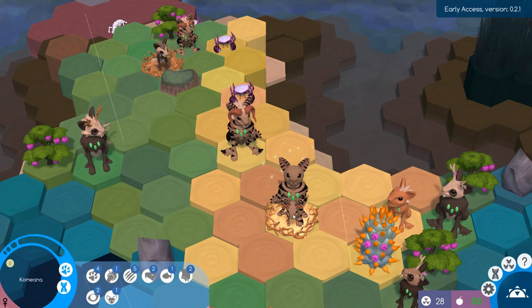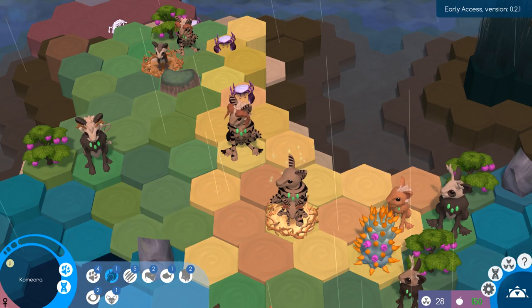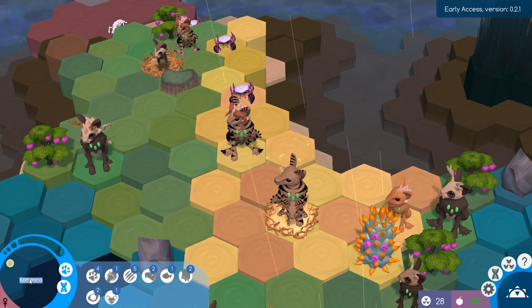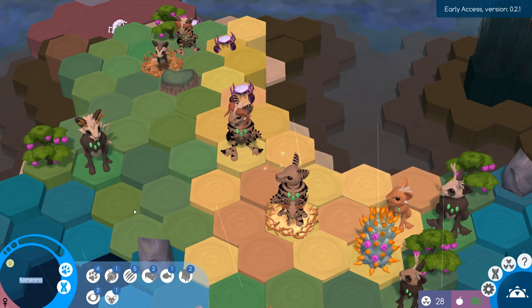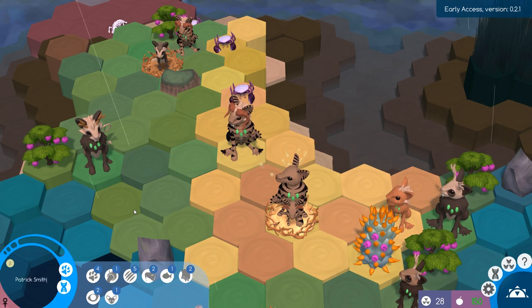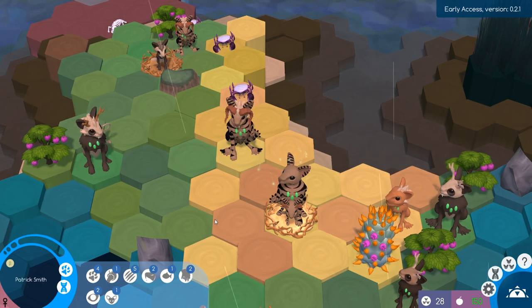Oh hello — four, five strength. Five strength with four moves is very nice. We are going to rename you. You're going to be Patrick Smith. I almost think that should be Patricia Smith since you are female, but hey, you can define it however you want.